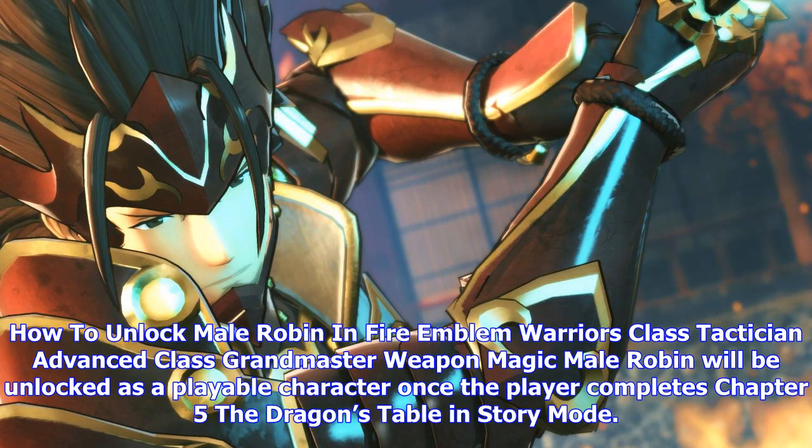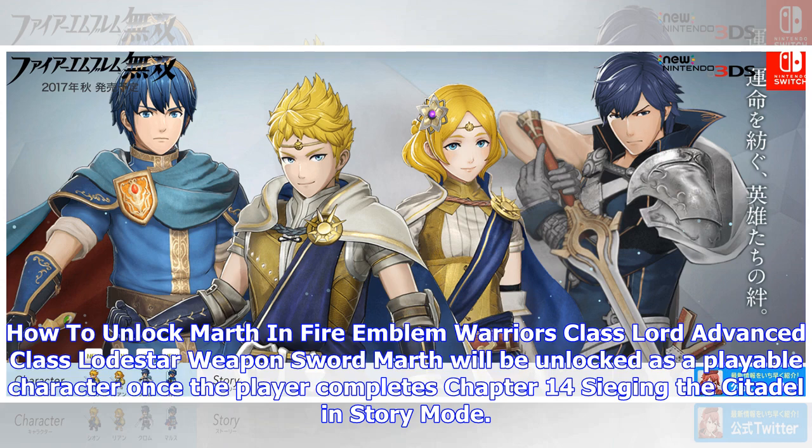How to unlock Male Robin in Fire Emblem Warriors — Class: Tactician, Advanced Class: Grandmaster, Weapon: Magic. Male Robin will be unlocked as a playable character once the player completes Chapter 5: The Dragon's Table in story mode.